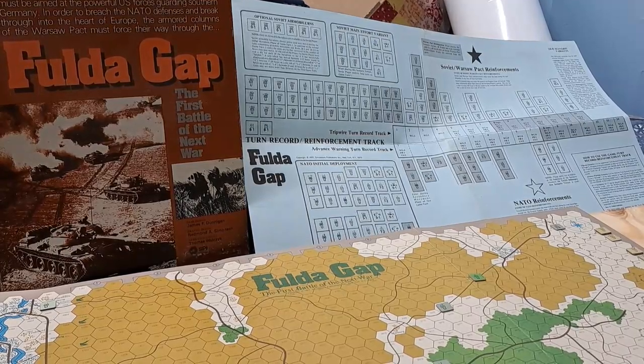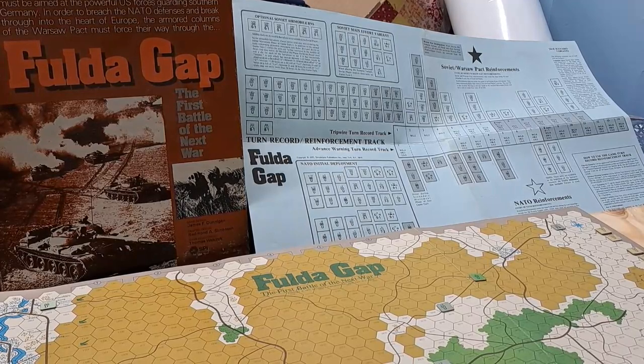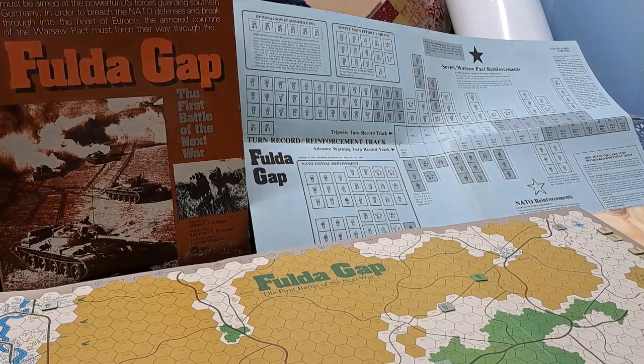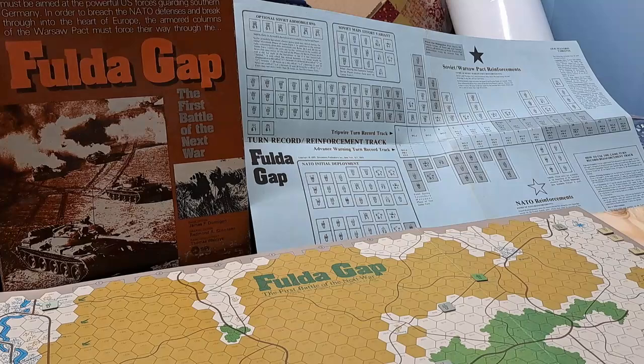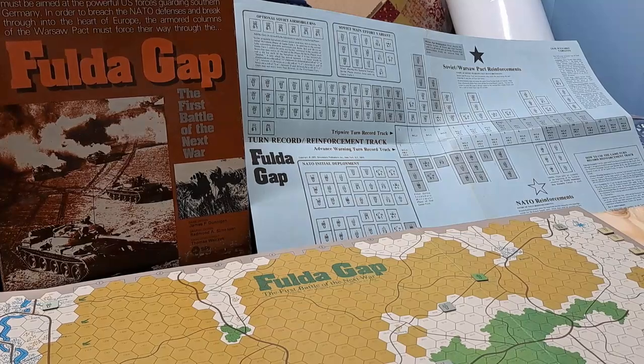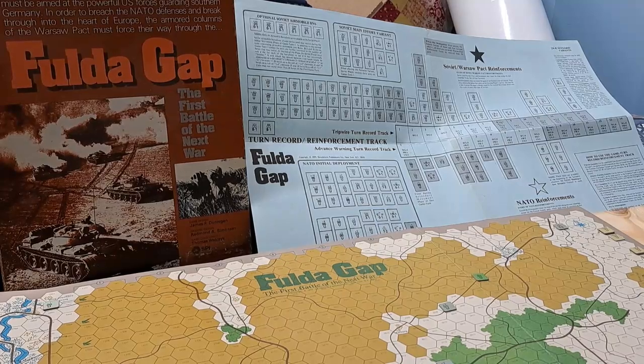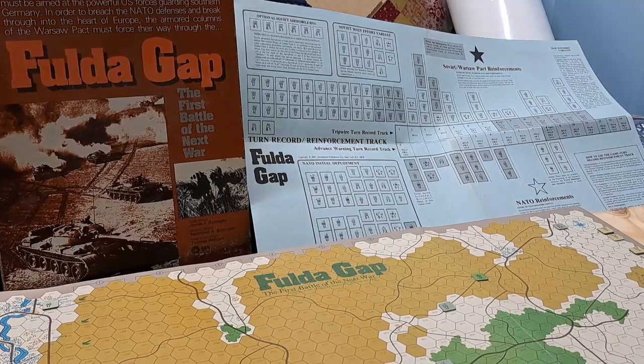Hey guys, what's going on? John here at Half-Assed Gaming World Headquarters. Decided to go and set up Fold the Gap here on a Friday night. I've got the new one from Compass Games — it probably came out three or four years ago — the Battle for the Center, Fold the Gap by Compass.